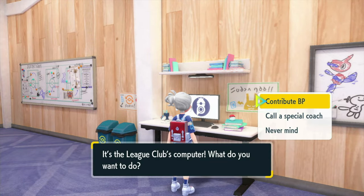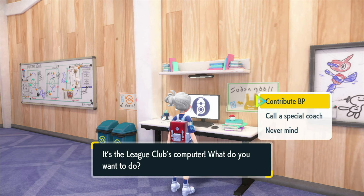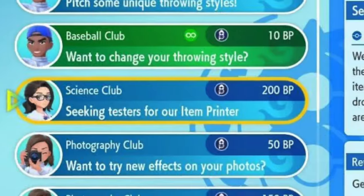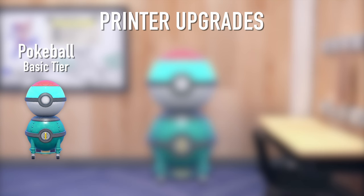The item printer can be obtained by going to the computer in the club room. Once you access the club room printer, you'll look for something from the science club involving an item printer. Once you obtain that, there are basically three levels of upgrades that you'll have to go through.